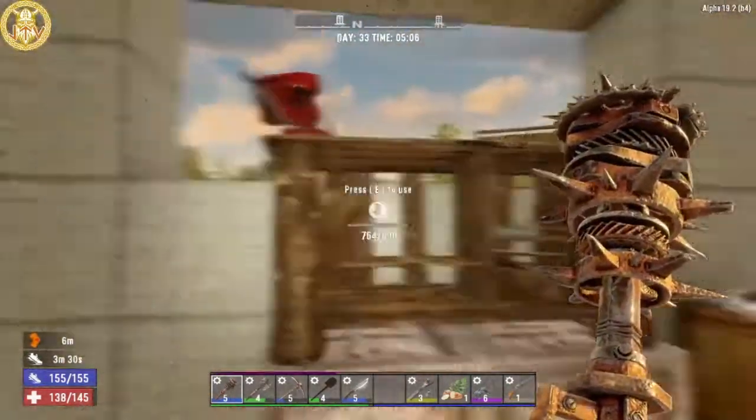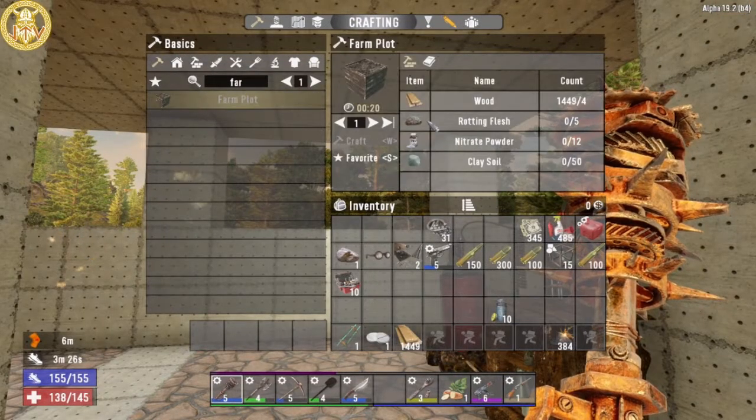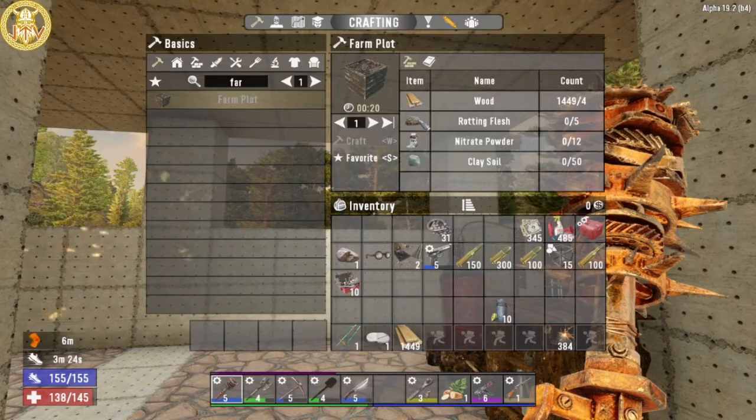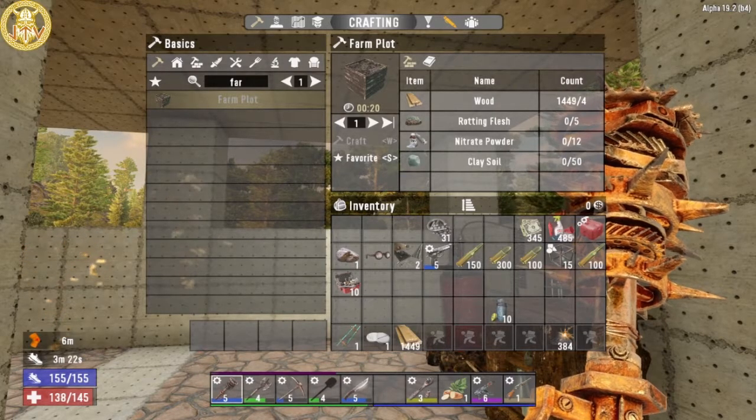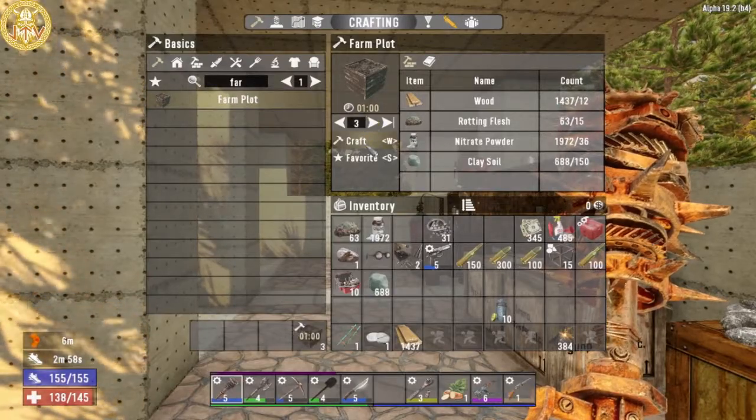I'm also going to make a farm plot. And for that I need wood — I already have that — plus rotting flesh, nitrate, and clay. So let me make a few of those.